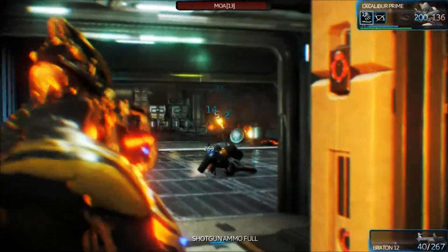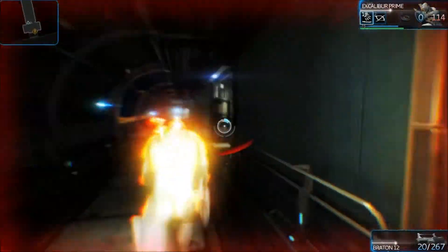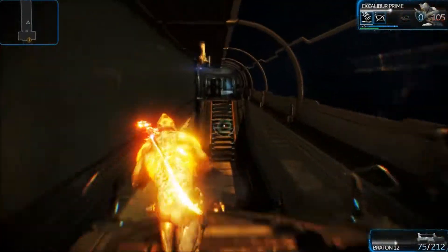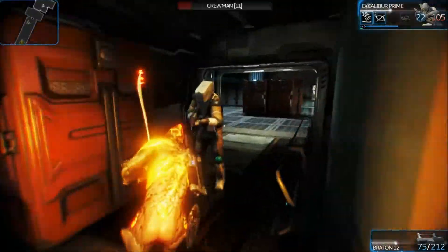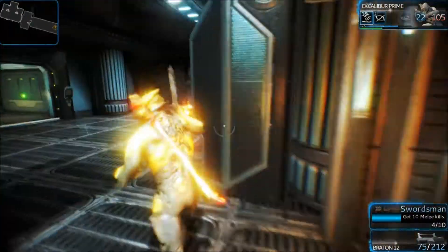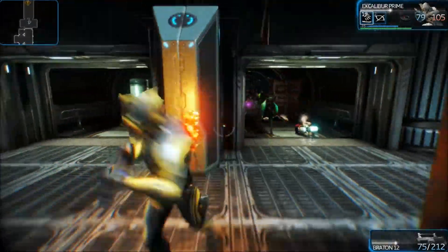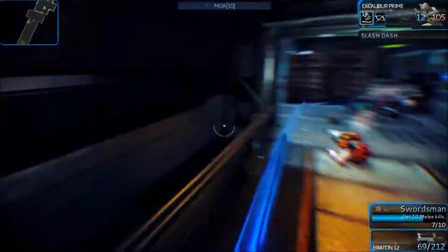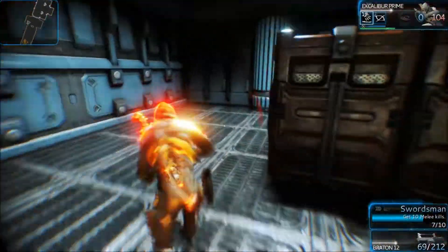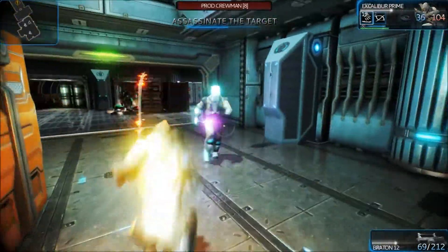We are playing solo so this is going to be interesting to see what the boss is like by myself. Hopefully it's not going to be too hard. We've got loads of MOAs coming - I'm going to take you all out. I think the blue numbers mean their shields are counteracting my bullets and taking reduced damage, which is interesting. Slide to escape. There's an achievement to get 10 melee kills - I can do that. I think it gives you experience.